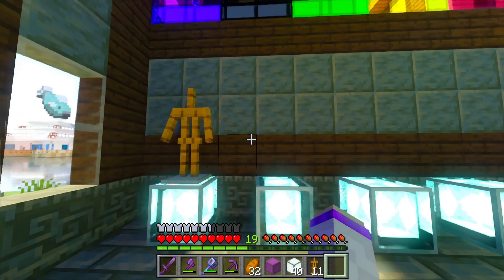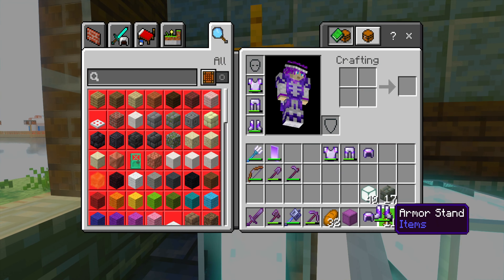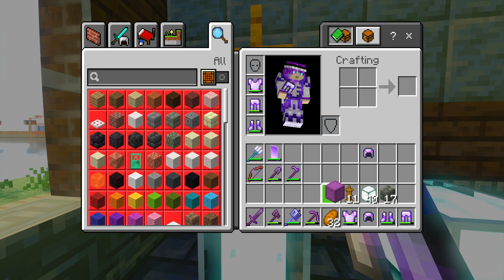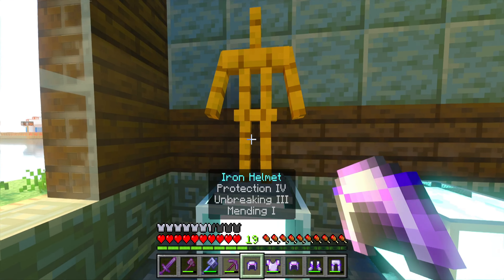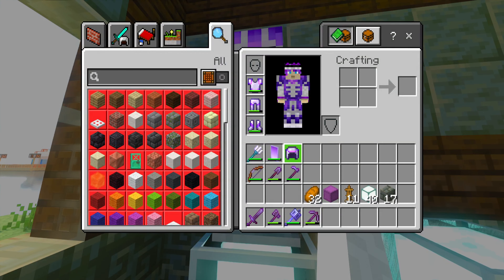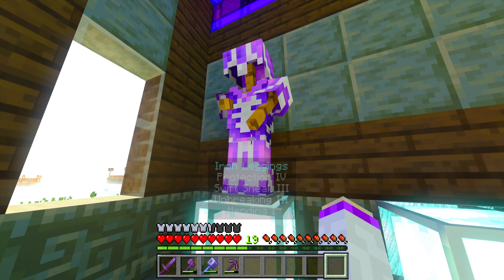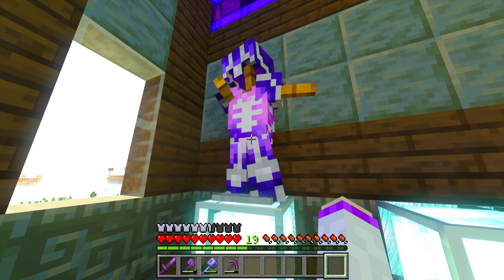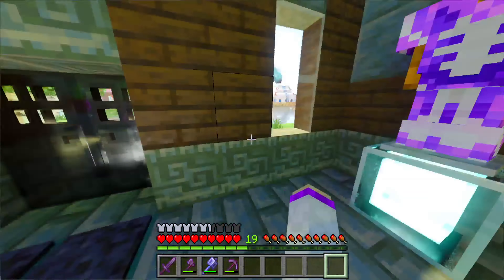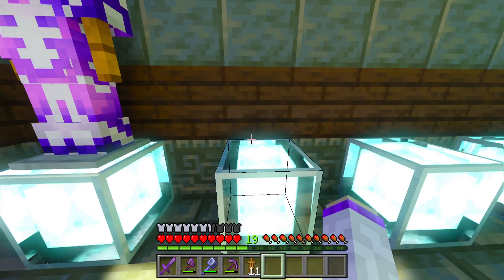Let's go ahead and start doing this. This will be the normal armors, and I guess the first armor will be me. Let me go ahead and get all of my armor stuff here. This will just be my regular armor. One, two, three, four. That other helmet is just my regular helmet — I just don't wear it that much. I'm gonna do a pose — kind of the serious one like that.